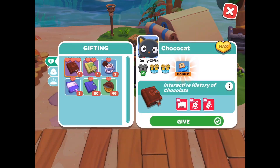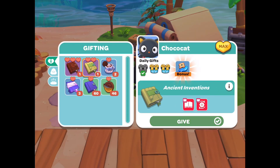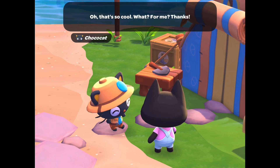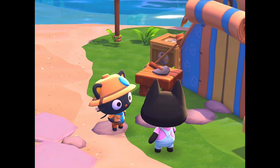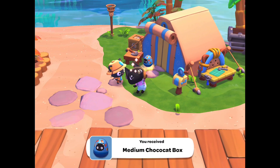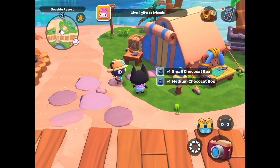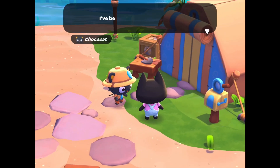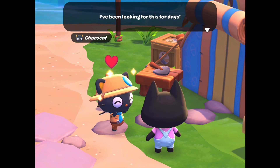I do have max friendship with ChocoCat, so instead of getting gizmos back from him, I get ChocoCat boxes. When I give him a 1-heart gift, I get a small box. When I give him a 2-heart gift, I get a medium box. And when I give him a 3-heart gift, I get a large or regular size box. I will show you in one moment what is inside of those boxes.